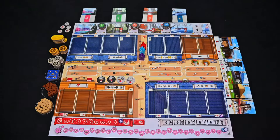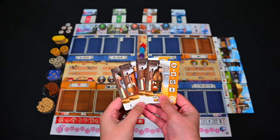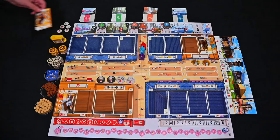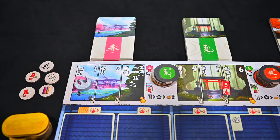Next, take the four starting cards with the gold back, and starting with the last player going right, each player will select one, placing them in the outermost stall of the nagaya or building of their choice, and place their first kobun in the location indicated. If playing with three or two players, remove any extra starting cards from the game.